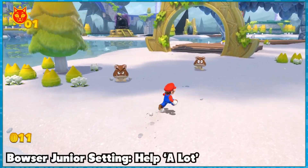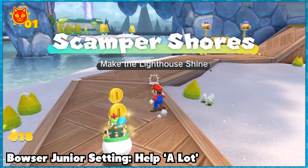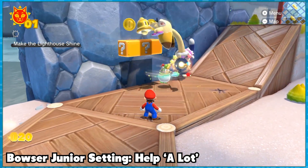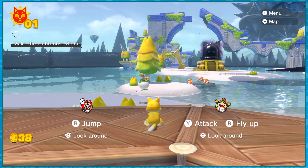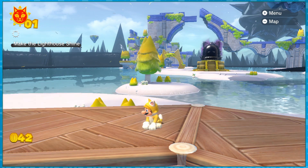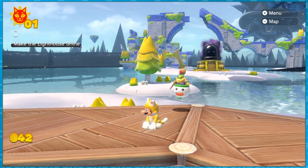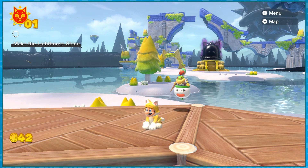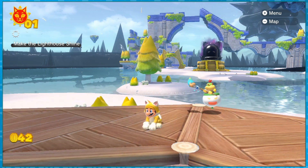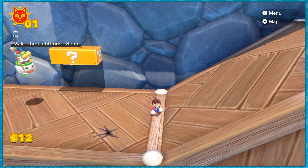If you have Bowser Jr. help via the settings, he'll fly around and beat up enemies, investigate stuff you indicate with ZR or the touch feature, and collect coins — though it's sort of random since he has a mind of his own. I chose to turn on two-player mode, which lets me control him using a second controller. While being controlled, Bowser Jr. can travel really far away from Mario and will teleport back if L and R are pressed. His attacks activate question mark blocks, and he can collect power-ups for Mario, which gives us a lot of flexibility approaching the islands to come.